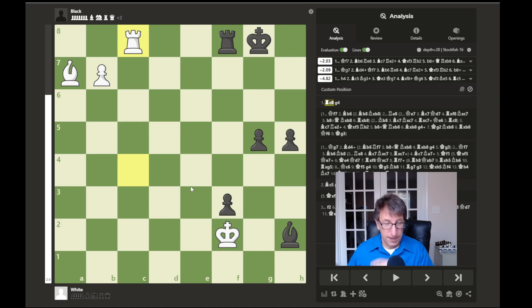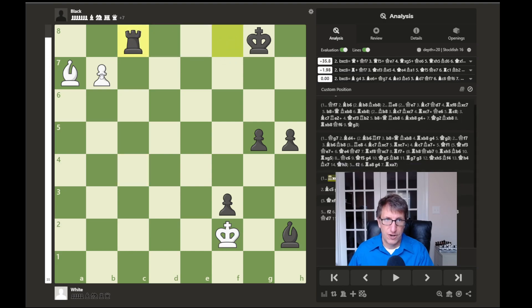I'll show you what happened in the game, which ended up as a draw, but then we'll look at what white should have done. White played rook to c8, and why is this a good move? Well, the obvious answer is if the rook takes here, then the pawn retakes and would promote to a queen and white would be winning.